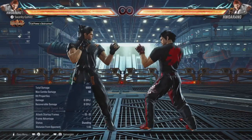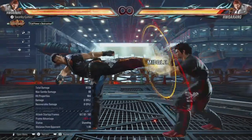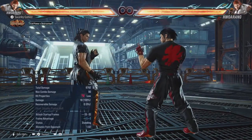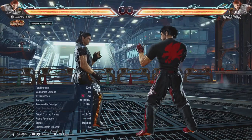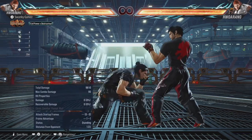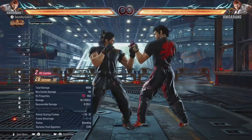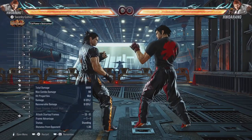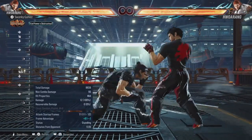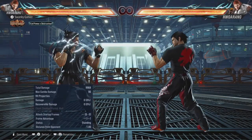Next is sidestep 4: minus 13 on block, but on hit it is plus 5, and on counter hit this becomes a launcher. It will also force your opponent to crouch on hit, which is very good. Next is while-rising 4-4: a safe mid-mid check. On hit it leaves you at plus 4 with your opponent crouched; on block it is minus 5. Very safe and probably Horong's main mid check. You can stop on the 4 itself — it's plus 8 on hit and only minus 3 on block.